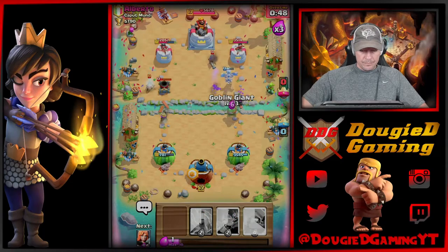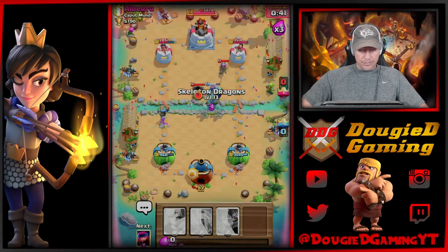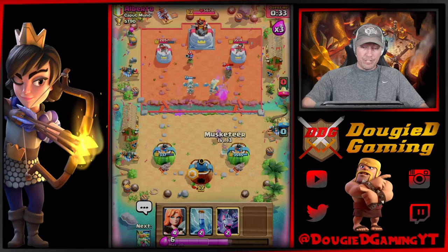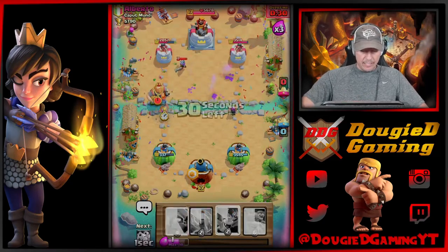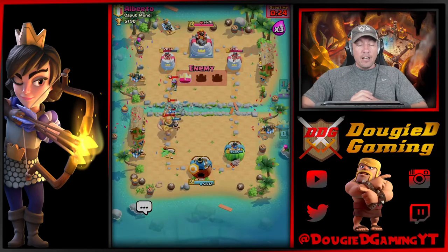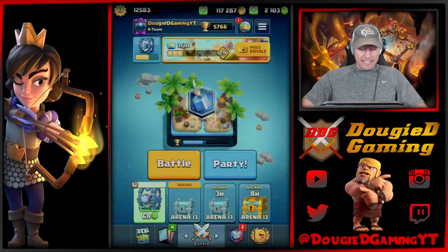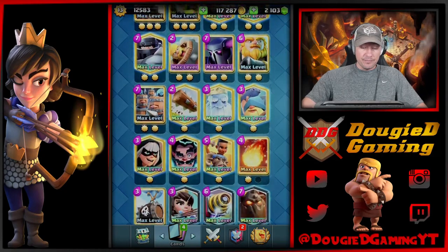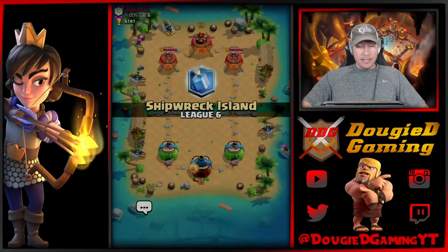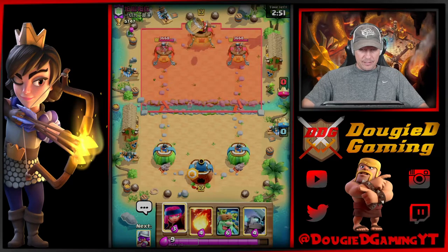I'm going to keep trying here. I did get it down in time, but I just can't get past. That first initial push really made it difficult for me. Let's try to go in if I can - try to take this all down. I don't think I'll be able to. GGs - that's unfortunate. First push just did not go well for me. I think having Fireball is probably more ideal, so let's go ahead and switch that in. That game would have gone way different if I had Fireball for the Barbarians.